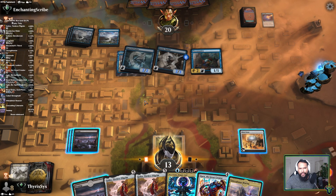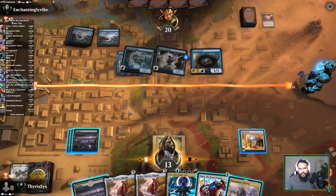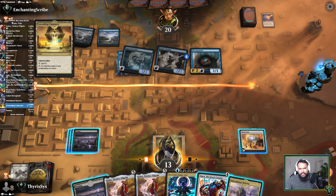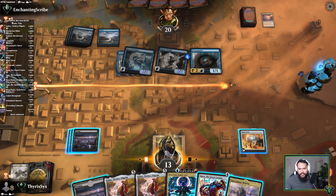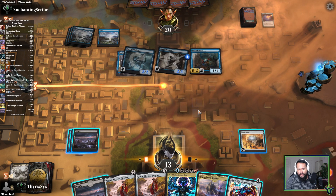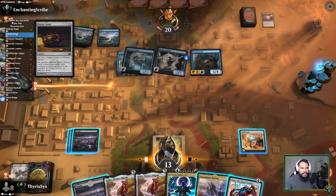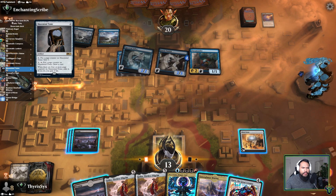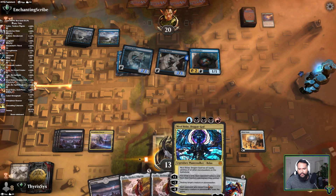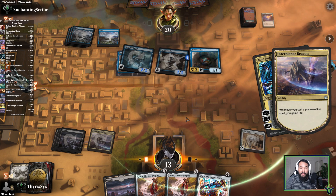Might be better just to go Bolus here — play this, go Bolus. If we grab a Cascading Cataracts... we're not in a great position. One drop, two drop, one drop — we have a Ratchet Bomb. I'm going to cast the Bolus here; at the very least I'm going to gain some life — might get Spell Pierced.